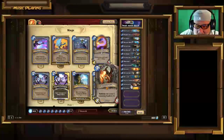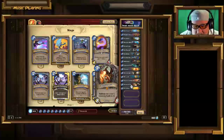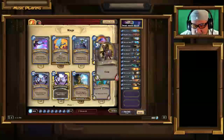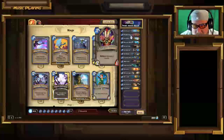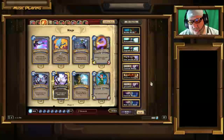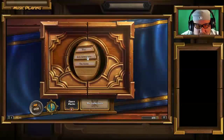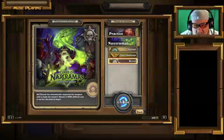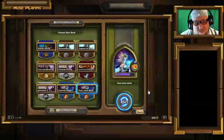Alexstrasza — this is the key card. You use it to set health. You can use it to keep your own health up. You could also do a version with Pyroblast and it'll still work, but I want the shorter cards so if you want to copy the deck you can. I tested it out before just to make sure it definitely works. I used to have two Flamestikes in there but I took them out — you don't want to kill stuff on the board. You want to let him flood his hand and flood the board.